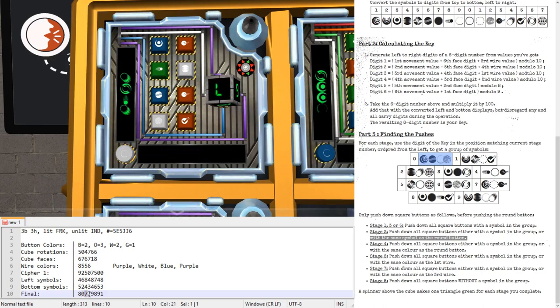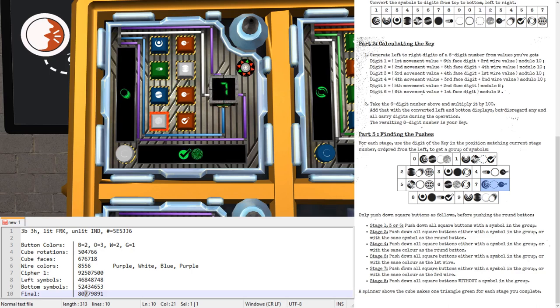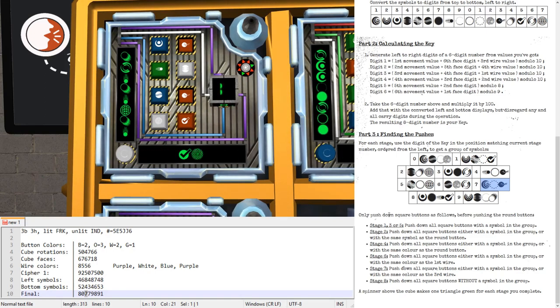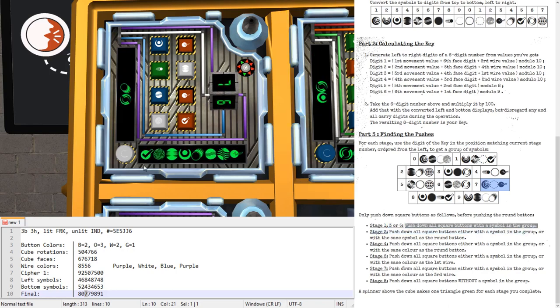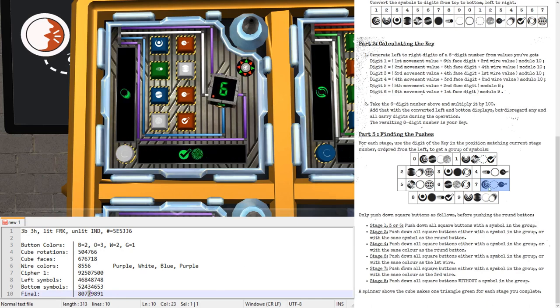The third digit is seven, giving a group with Tunnel, Stonehenge, and Ribbon. No tunnels, no Stonehenges, but we have two ribbons — press both. Stage three has no special extra rule. For the fourth stage, the digit is also seven — same group, same result: press the two ribbons. However, in stage four there is an extra rule: also push all buttons with the same color as the round button, which here is gray/white. So we press those two white buttons as well.